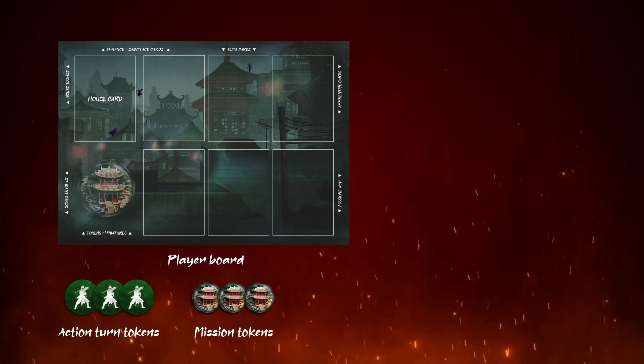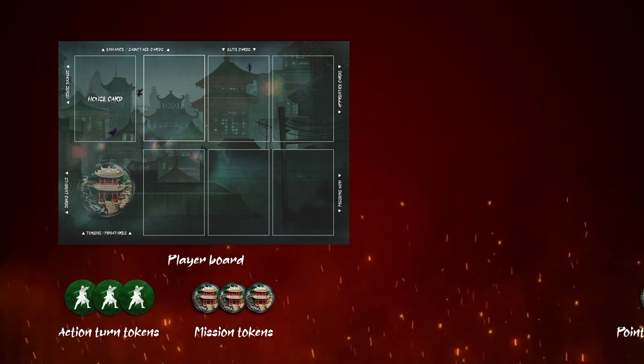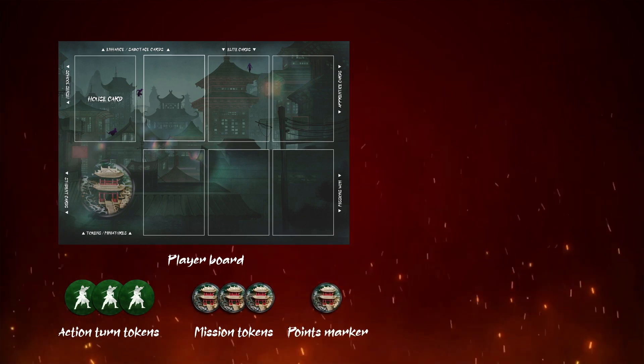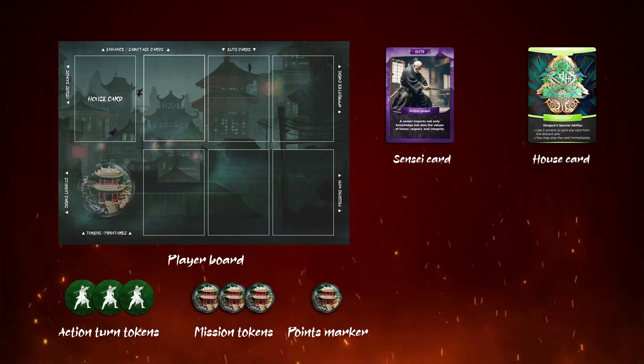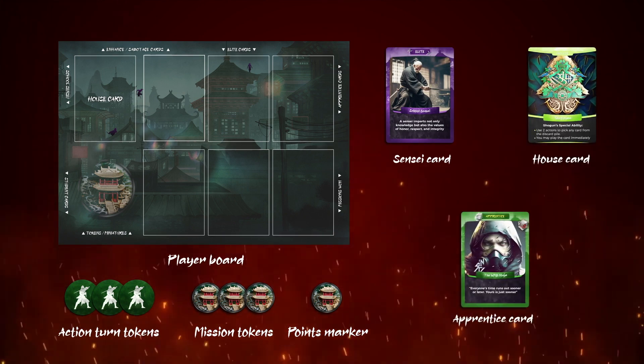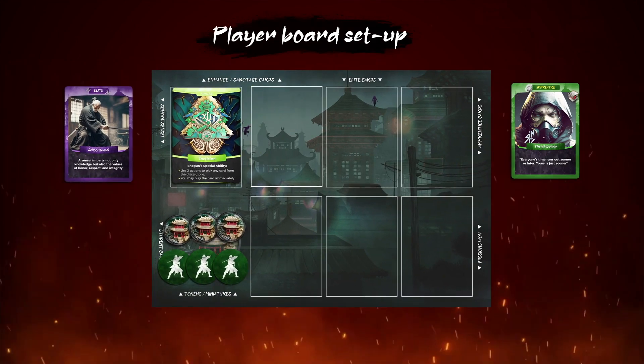Each player receives a player board, three action turn tokens, three matching mission tokens or miniatures if you've bought them, one matching points marker, one sensei ninja, one house card, and an apprentice ninja. Set up your player board as shown.